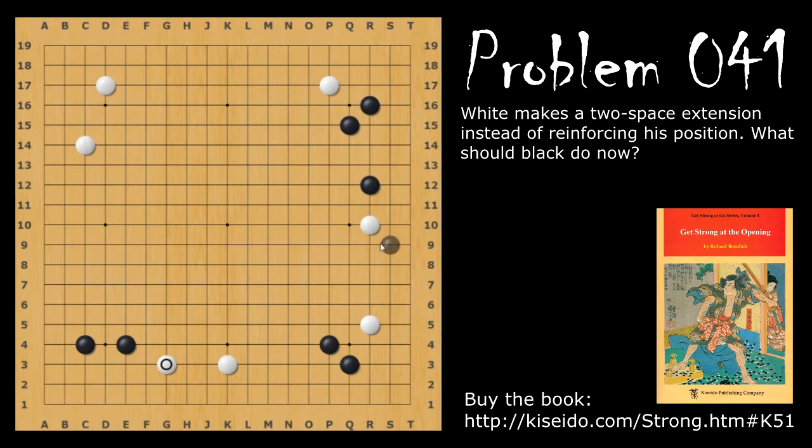Since white didn't reinforce, this is relatively okay because it still has some room to expand up here. Even if white does get in here, black should invade — invading this way, not the other way, because black has reinforcements down here. It's a little harder for black to be okay on the side, so you want to invade on the side closer to your reinforcement stone.